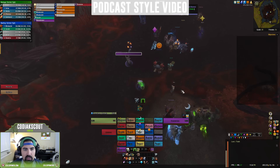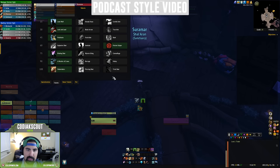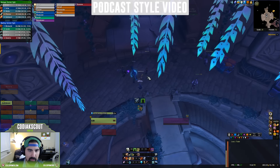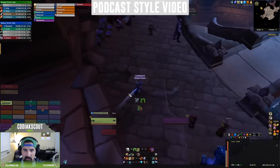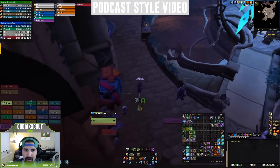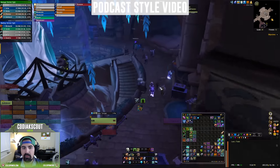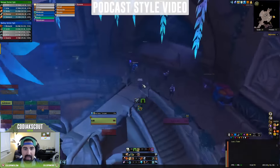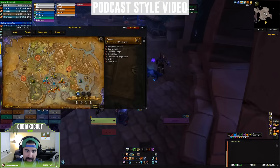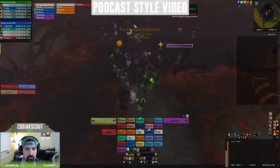Next up we have the Demon Hunter — one DPS spec and one tank spec. The Havoc DPS is a very strong single target and AoE spec, able to seamlessly flow between single target and AoE damage. It is the most mobile DPS class in the game and has a decently strong raid CD in Darkness, which is proc dependent but can be vital in high damage situations. The Vengeance tank is also highly mobile, has strong damage output, and is strong in the right hands. It requires active mitigation management and is a self-healing class, so it will be taking some damage, but it can be a very strong spec.